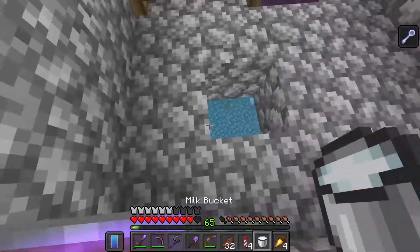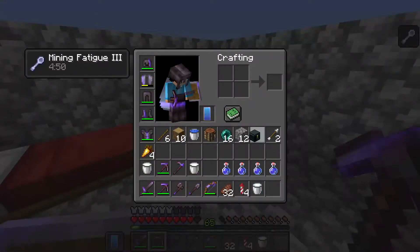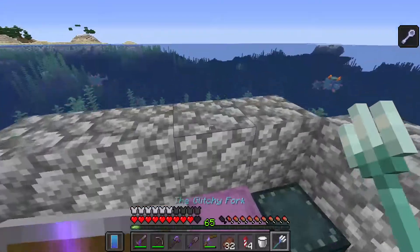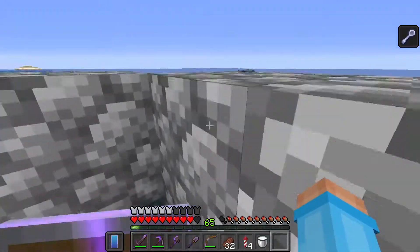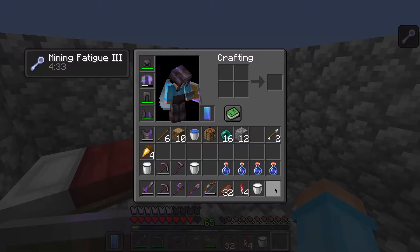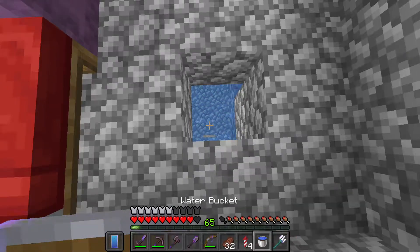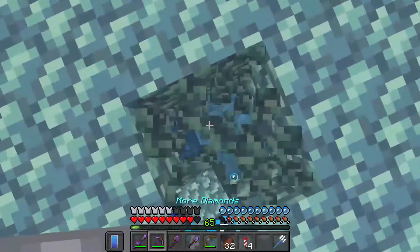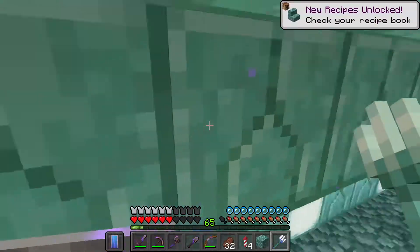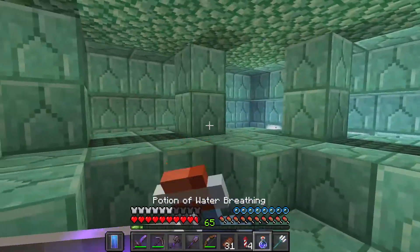Kind of annoying. We actually do need our trident because basically there's an enchantment on it called impaling. Impaling does more damage to sea creatures, so I can just hit stuff — it'll come back to me and it does quite a lot of damage. It doesn't one-shot them, but this is basically the best possible weapon you're going to want for this kind of raid. I'm going to use the milk bucket to get rid of the mining fatigue effect, then drop down here and kill our first elder guardian. It's doing a little bit of damage, but with the impaling enchantment it doesn't do that much.